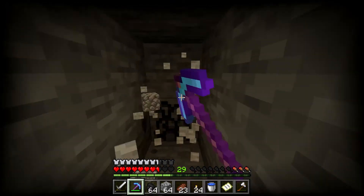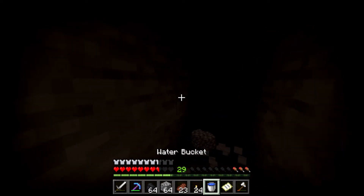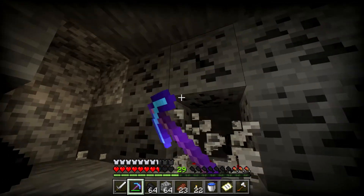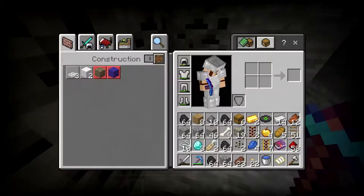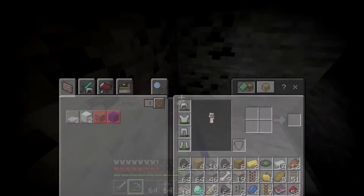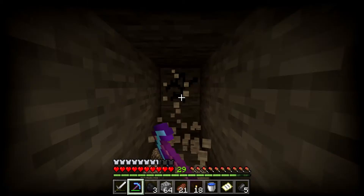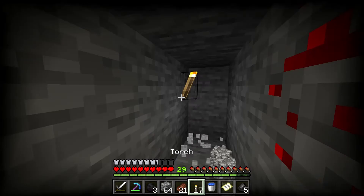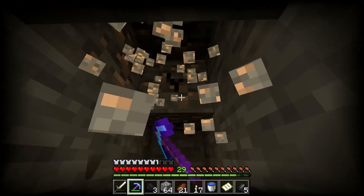I can smell diamonds, guys. They're close. They've got to be close. We have lots of coal, guys - lots of coal. This is really good. We almost have four full stacks. You know what, if you're ever low on space, just make coal blocks and then you can save tons of space. All right guys, I think the great diamond quest is just about up. We haven't found any diamonds except out of the chest, but that's okay because we have a lot.